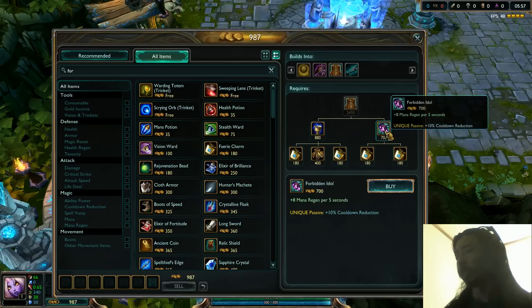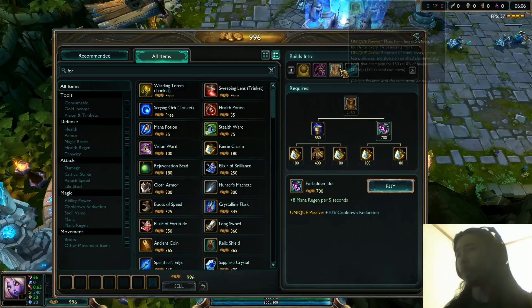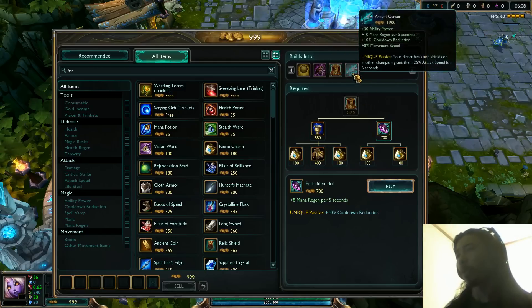First off, Forbidden Idol has changed — it's gone down in cost. It's now 700 gold instead of 750. Items that build out of it have changed quite a bit. There's of course the Ardent Sensor, which is a completely new item. I made a video on that separately on its own, so if you want to check that, you can go check that video.